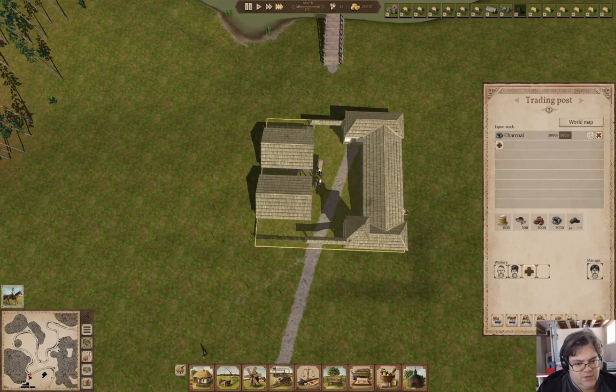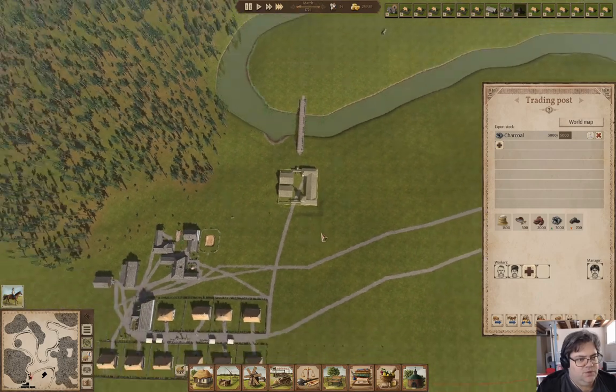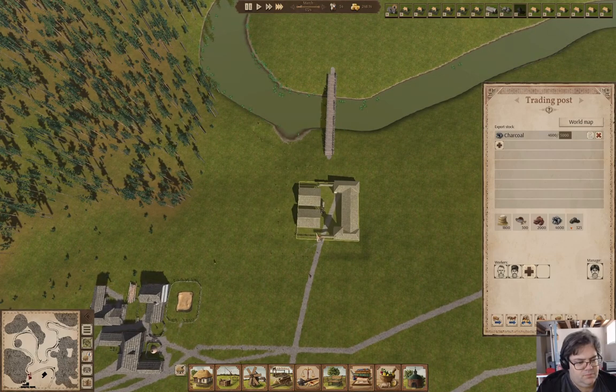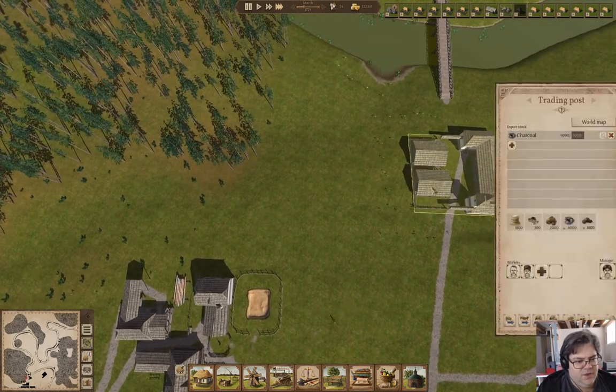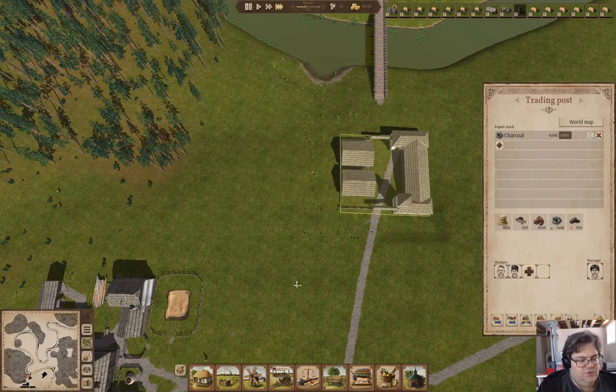Come on, do the unloading — yeah, we're unloading. Good. We have iron, so that will mean the smithy won't run out of raw materials. I'm going to fire these guys and hire them as builders again shortly. I'll let it fill up — we have enough charcoal to fill it up for a future export. We'll let the iron be moved to the warehouse.